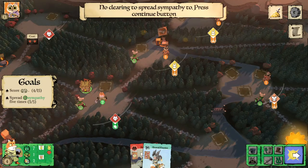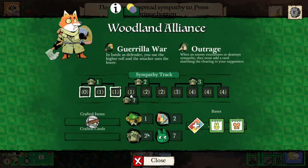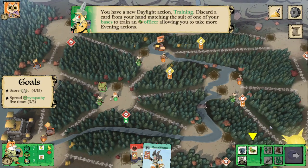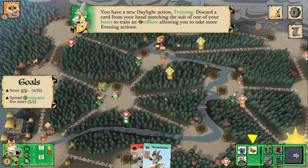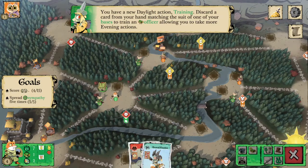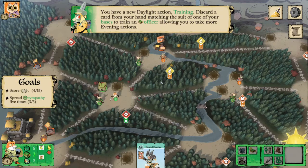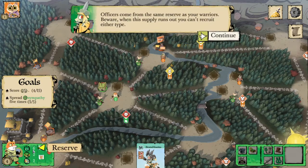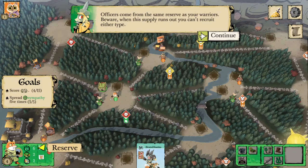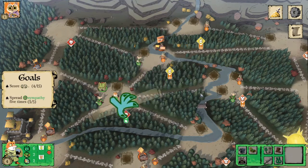So we've got nowhere to revolt. We're going to continue on to spreading sympathy, but because we only have one of each supporter and it costs us now two sympathy to spread, we can't spread either — so we're going straight into daylight. Now we get to see our final possible daylight action, which is training. That allows us to spend a card matching the suit of the clearing where we have a base in order to add another officer. The bird card is nice to have, but let's go ahead and train with the fox card since we have it. Just like we said, the officers and warriors come from the same supply, so it's important to manage that number. Then we can go ahead and mobilize this bird card to a supporter.